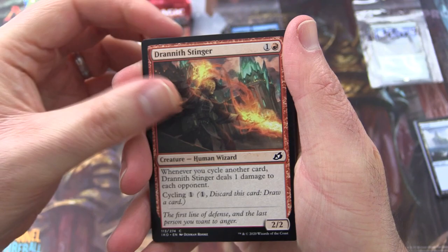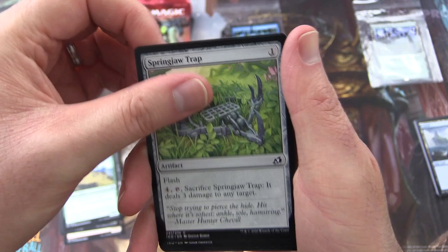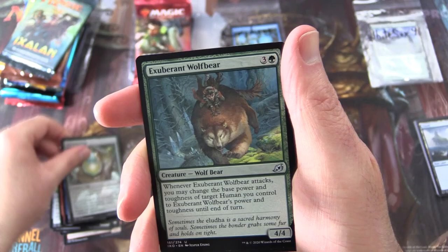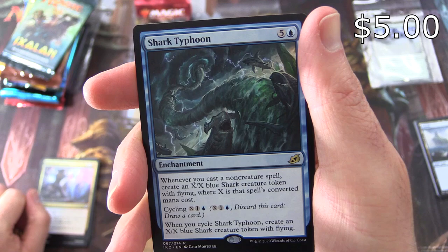Next up, Bermudian Belbetier. Thank you for being a patron. Getting into some Ikoria. We start off with Drannith Stinger, Imposing Vantasaur, Startling Development, Honey Mammoth, Dribble Coilbug, Greater Sandworm, Springjaw Trap, Rumbling Rockside, Convolute, Mysterious Egg. Uncommon is Exuberant Wolfbear, Auspicious Starrix, Channeled Force.